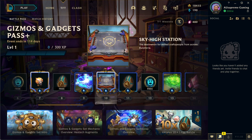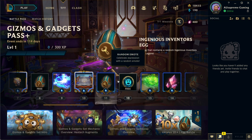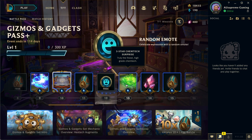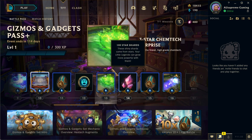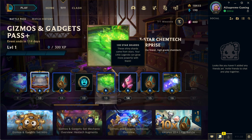Further along the pass, we have our first arena: it's called Sky High Station. I'll cover it in detail at the end of the video. Then there's another Ingenious Inventor's egg and a free random emote.